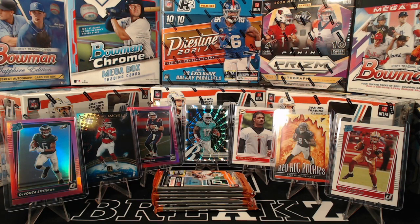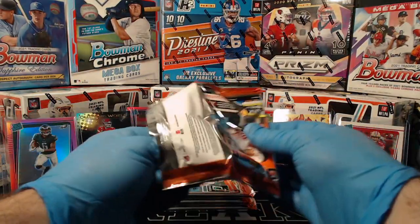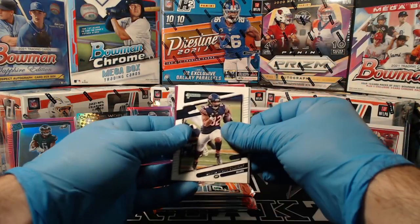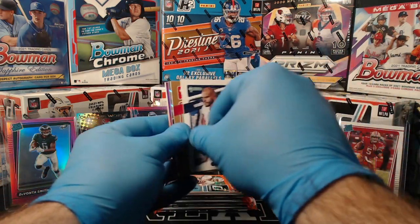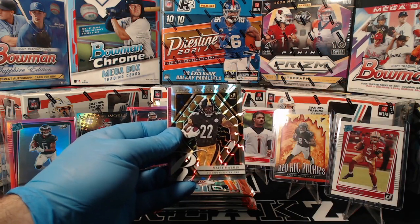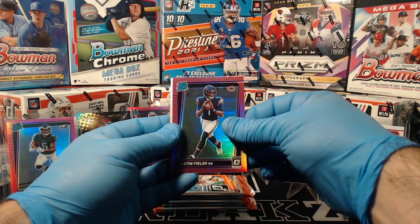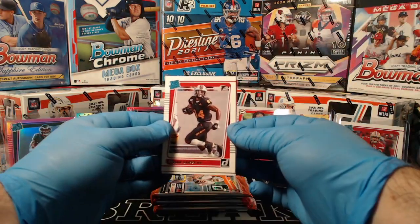Who's got the Bears tonight? John. Alright John, let's see if I'm proven right here. Nick Bosa, David Montgomery, LaViska Chenault, Dak Prescott, Jimmy Garoppolo bronze press proof. Nice elite series rookies: Najee Harris for the Steelers. There he is — Justin Fields pink optic. Nice hit for the Bears for John. Frank Darby, Falcons.